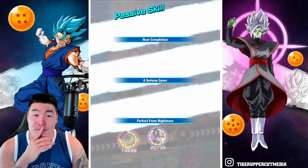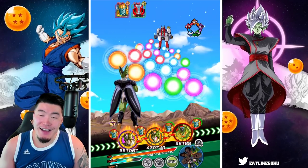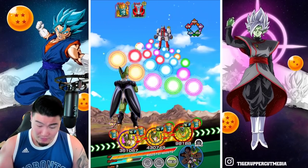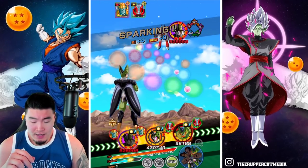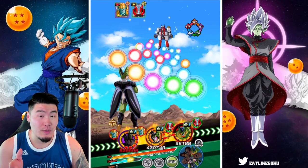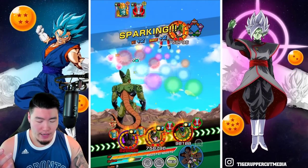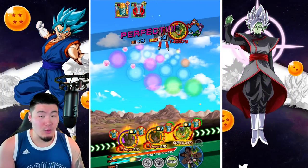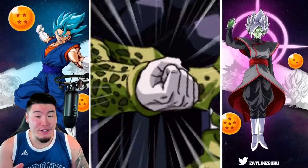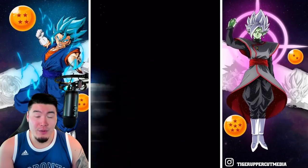I forgot that we could stun the 13 — I forgot he had that ability. So that worked out, that really worked out. 215,000 defense if Rildo supers — actually, he can't super, he's sealed. So I'm going to say we're fine this turn. No items required. One guy is sealed, one guy is stunned. Obviously the normals are still going to hit pretty hard, but if we don't have the threat of the super, then it doesn't really matter. We're good to go.